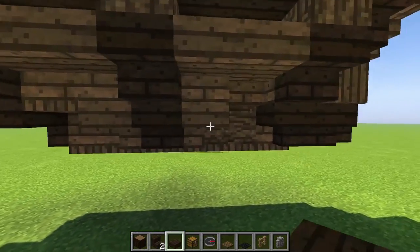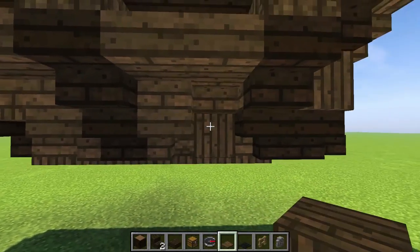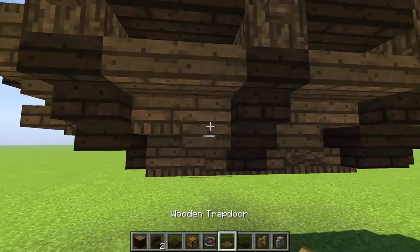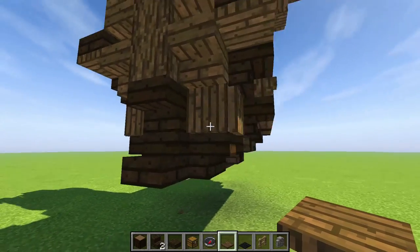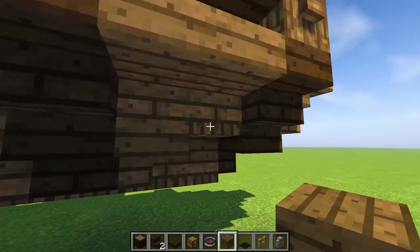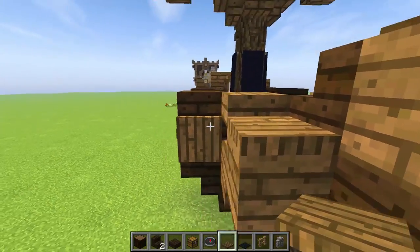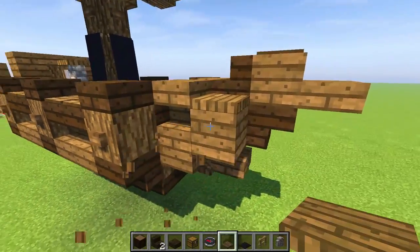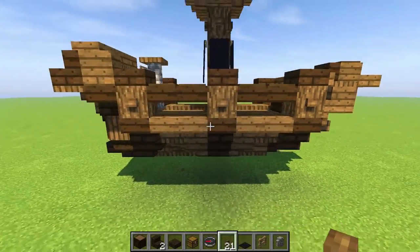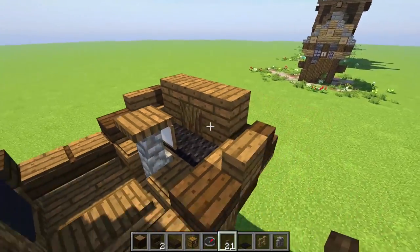That actually looks good — I like this. A full block here and then mirror that — actually that looks a little bit better. There we go. Add that guy there — I like this! We can even keep going but I think this is good. Maybe one more button right there, another button right there. Okay, so there's a ship for you — I like the way this came out!